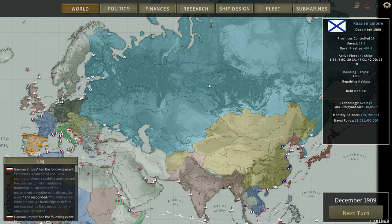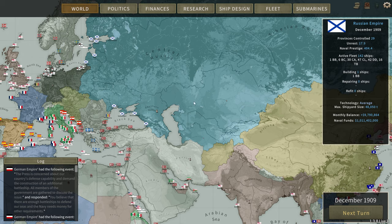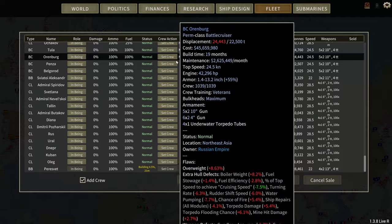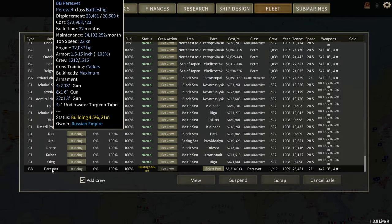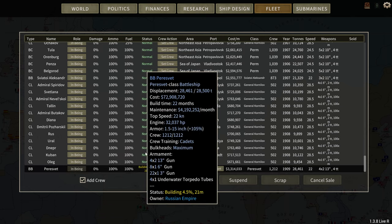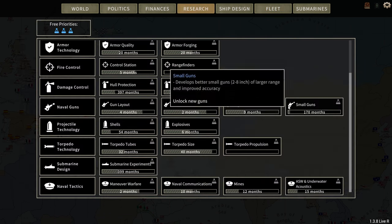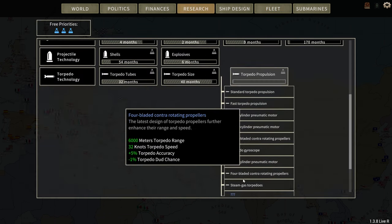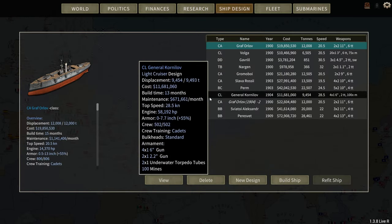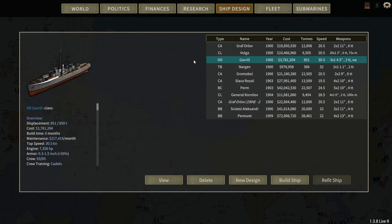Welcome back to December 1909. I've stabilized my finances, all my ships are back in port, and we are now resuming building the battleship. I just unlocked torpedo propulsion, which reminded me that I was going to design a new destroyer. This is my current one - it was designed nine years ago, holy cow, and it's not fantastic.